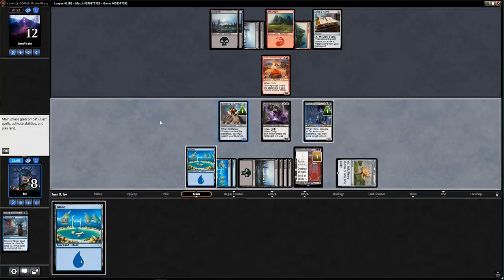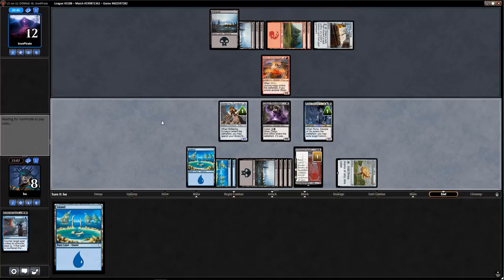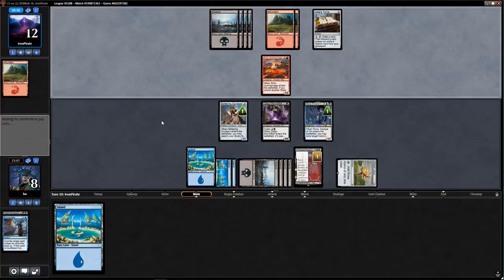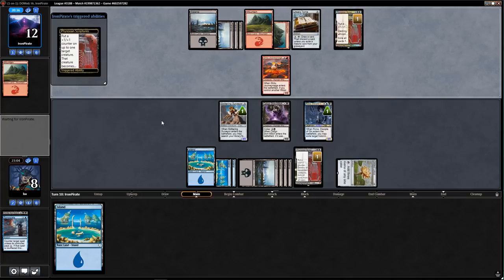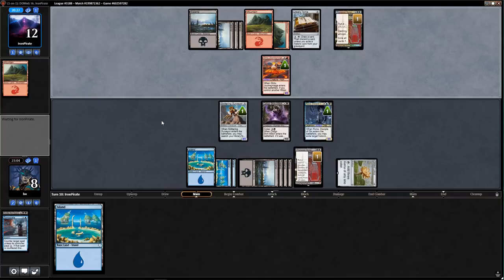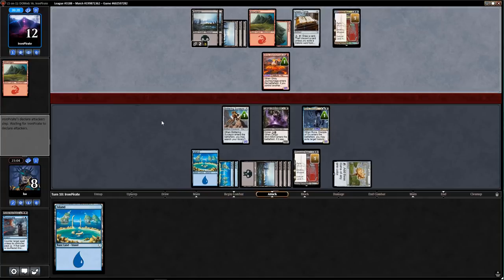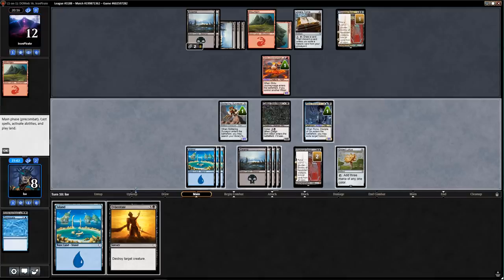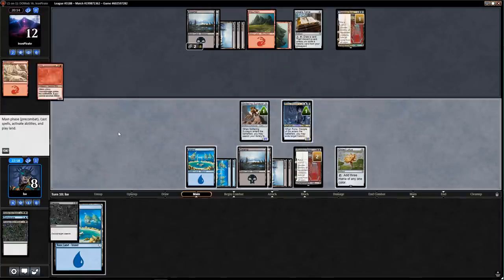They can loot with Urza's Tome, but if they play anything next turn it gets blown up by Phyrexian Scriptures. If they attack with Journey Mage I block with Skin-Witch. Their own Phyrexian Scriptures — so that blows up my Skin-Witch. If Scriptures and Yawgmoth's Vile Offering — not bad. They have no cards; if they attack here I'll double-block. I'll Eviscerate that thing and attack — they have no cards, so I'm just going to attack.